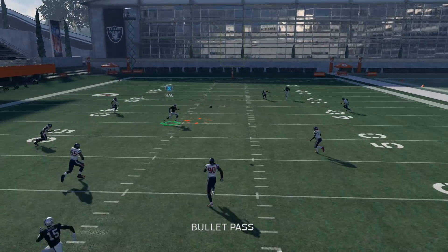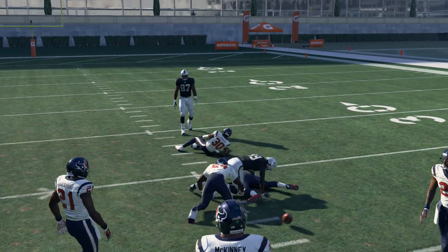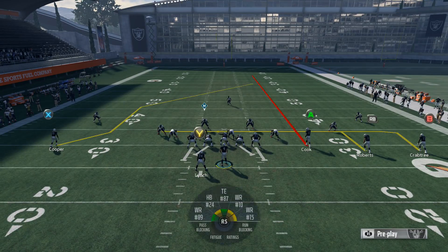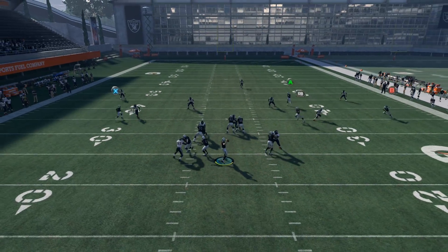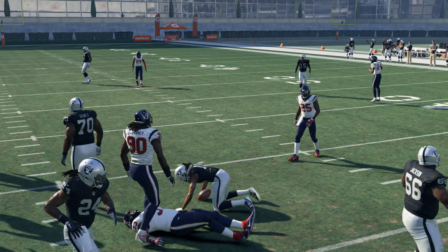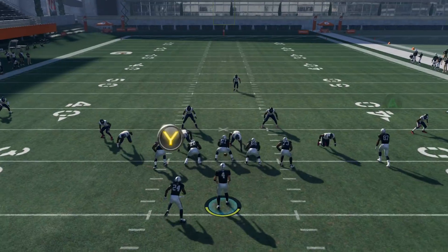Now we can move into the check downs. Your check down on the play is going to be the drag — you can hit him quick underneath and that's going to be for a very short gain. That's kind of for just a quick pass situation.